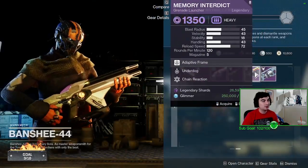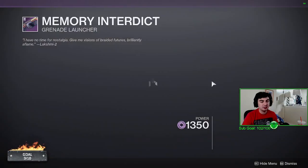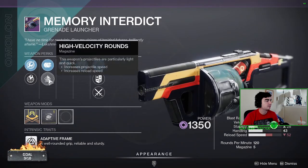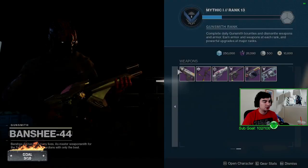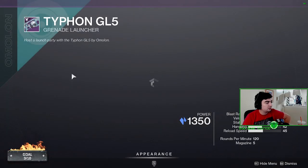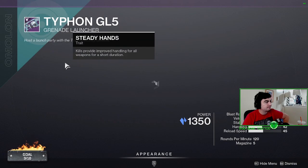And then the grenade launcher — Banshee always sells these. This one has Chain Reaction and Steady Hands with Wellspring. Nothing too crazy on it.